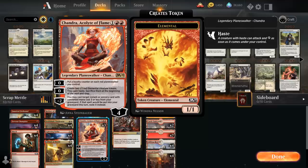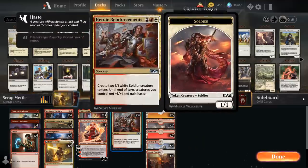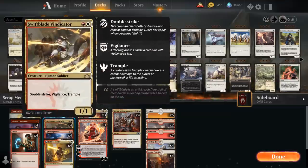Chandra can also help us get back burn spells from the graveyard with the minus two. Finally, four copies of Heroic Reinforcements to generate two 1/1 white soldier creature tokens, and until end of turn creatures we control get plus one plus one and gain haste, so it can help us close out the game. The two tokens will also help us transform Path of Metal, and giving our creatures plus one plus one — especially with Swiftblade Vindicator — can make a pretty big difference.